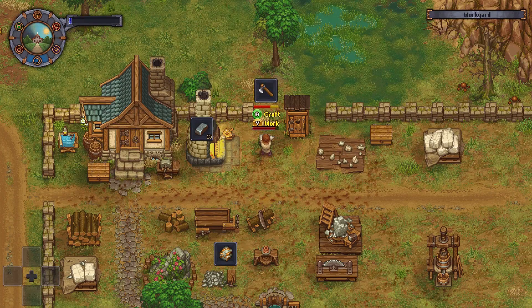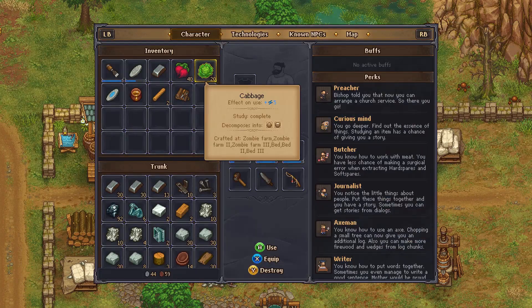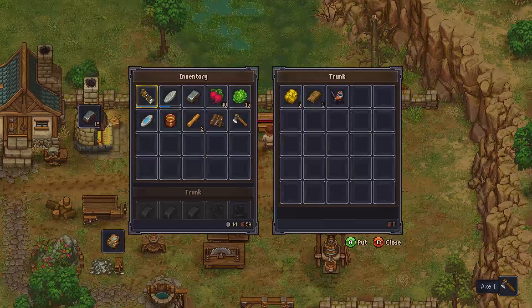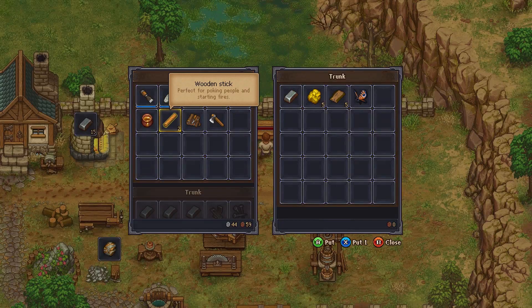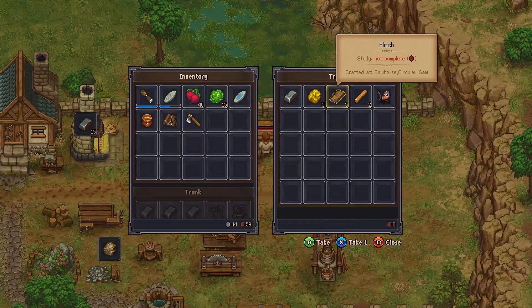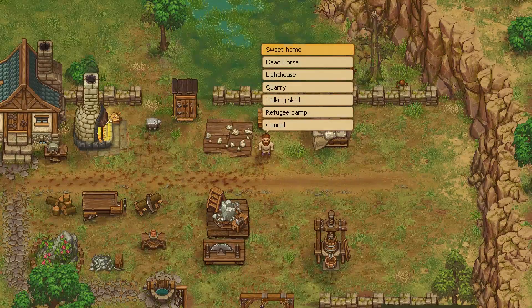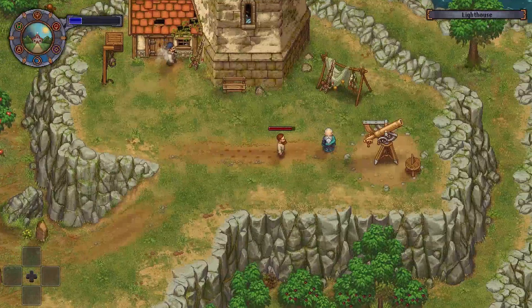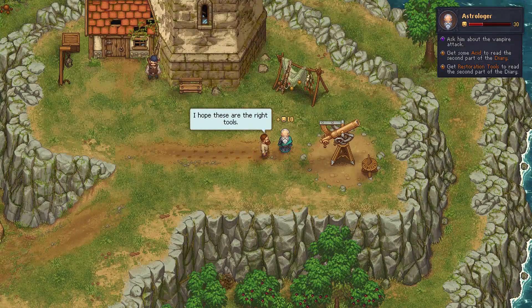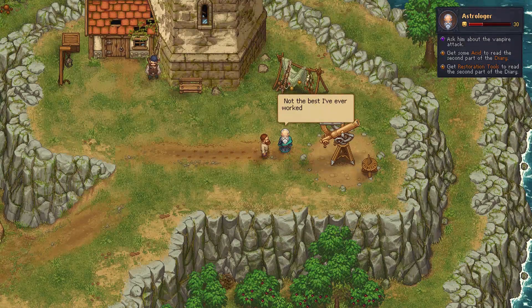75 iron ingots. Okay, pop those in there. Oh, I didn't mean to... I can't use it from there. To the lighthouse! Hello. I have the restoration tools. I hope these are the right tools. Not the best I've ever worked with, but I think they'll do.